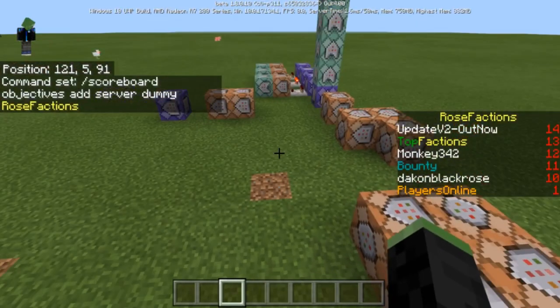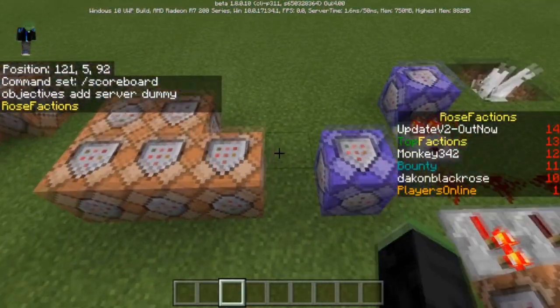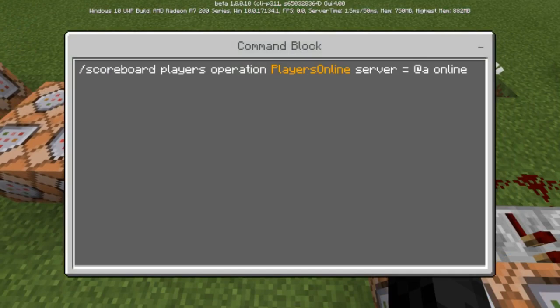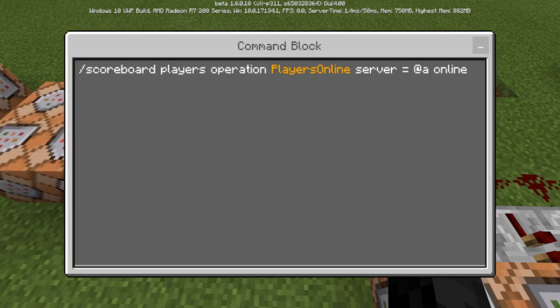You can see right there where it just said 'Update v2 is out' — that's how it does two texts on a timer. The reason we're using the online dummy is because where it says players online, we're going to be doing an operation. You're going to need to create a fake players online account — do 'scoreboard players online' with an operation: players online server equals all players in the online score.